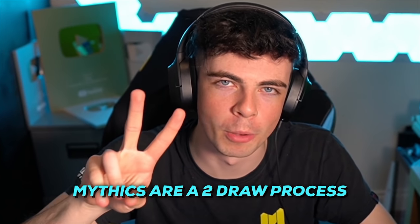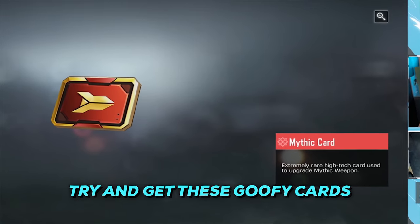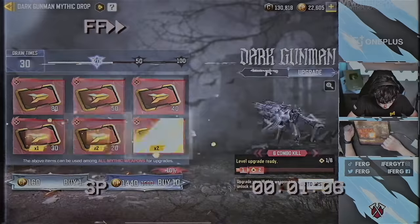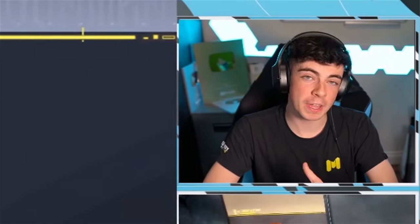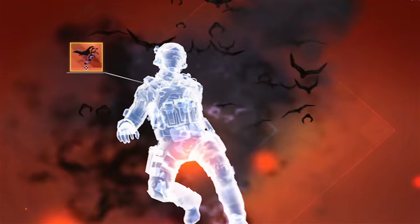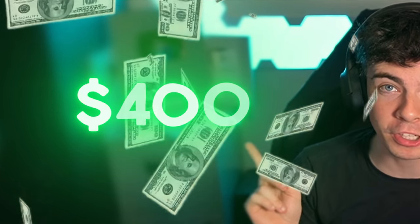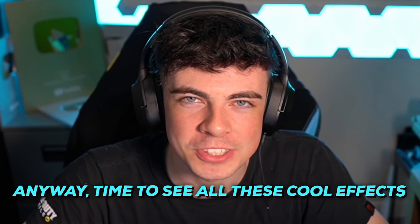Mythics are a two-draw process where you pretty much try and get these goofy cards to upgrade your gun. This takes forever. Day two — let's upgrade all the way to level eight. There's a bunch of attachments, a super cool blue glow effect, and lots of different death effects. If I didn't already have cards, this would have cost me $400 for one skin. I don't know if it's worth it. Anyway, time to see all these cool effects and then hop into a game.